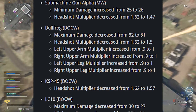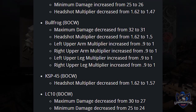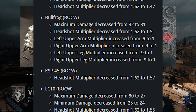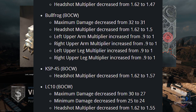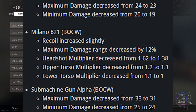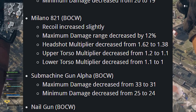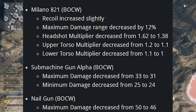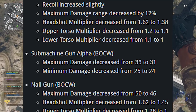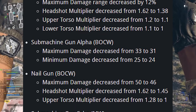KSP45: headshot multiplier decreased from 1.62 to 1.57. LC10: maximum damage decreased from 30 to 27, minimum damage decreased from 25 to 24, headshot multiplier decreased from 1.62 to 1.55. MAC10: maximum damage decreased from 24 to 23, minimum damage decreased from 20 to 19. The Milano 821: recoil increased slightly, maximum damage range decreased by 12%, headshot multiplier decreased from 1.62 to 1.38, upper torso decreased from 1.2 to 1.1, lower torso decreased from 1.1 to 1.